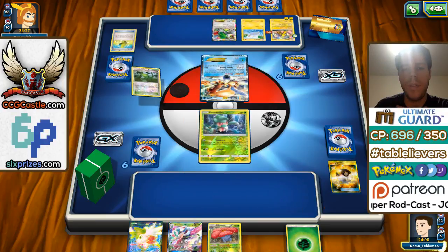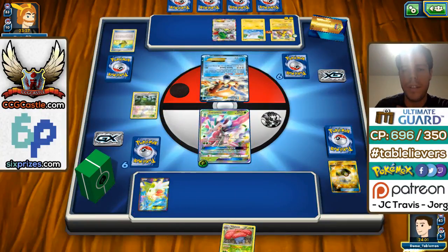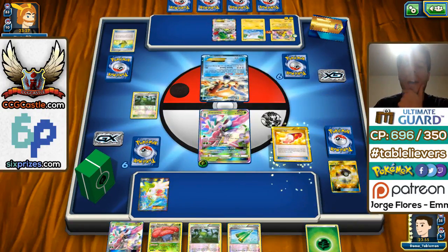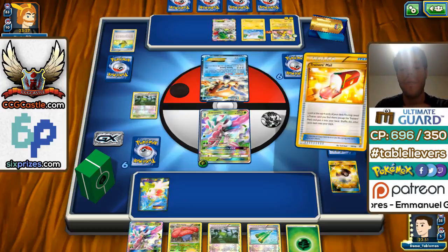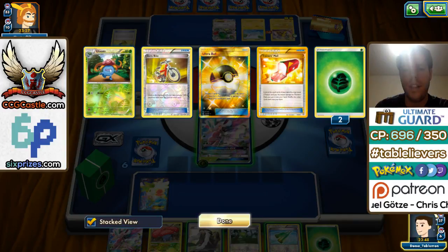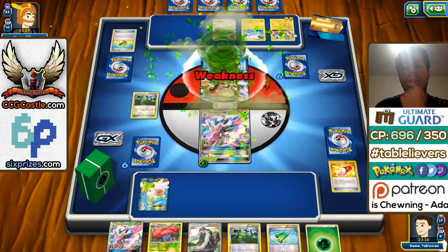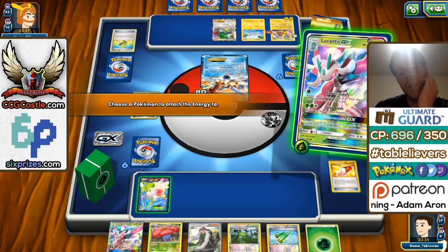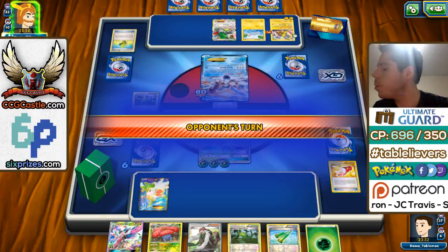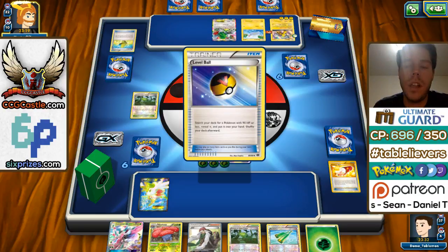I'm going to play the stadium, evolve, and attach the energy to Lurantis, then set up for five brand new cards. A lot depends on this Trainer's Mail. We get an easy-to-reuse Shaymin, but that was absolutely terrible — I completely whiffed here. I'm going to clarify and power up Lurantis, but wow, I really should not have had a problem here and I absolutely completely whiffed.